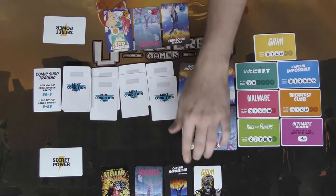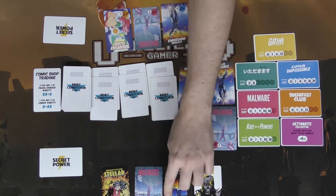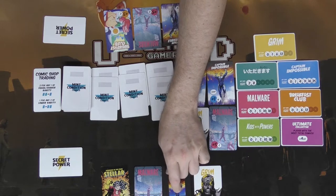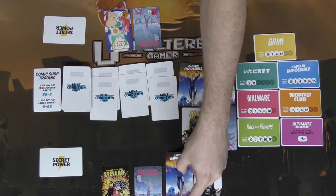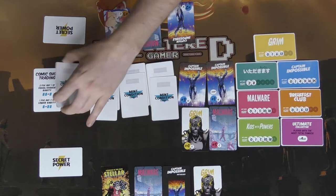One thing to note: some comics are called Anthology comics, which count as any number. Comics are defined by their number and color as well as rarity, and the Anthology ability lets you use it as any number — for instance, making it a one or a six — so try to use them to fill gaps in your sets.